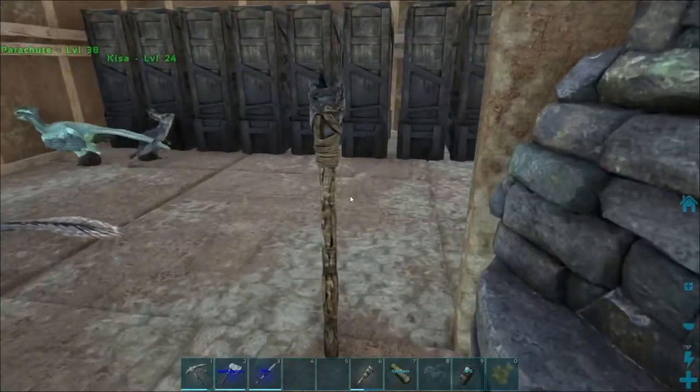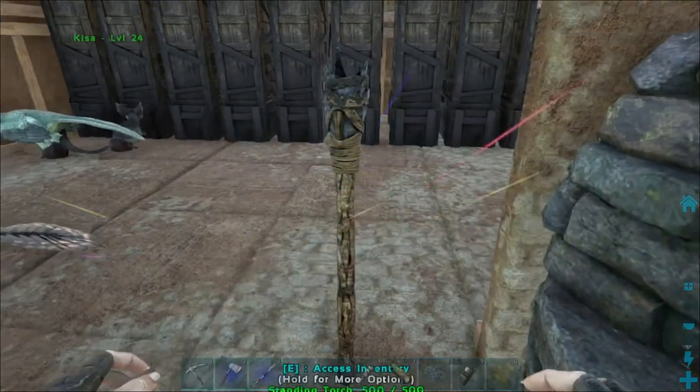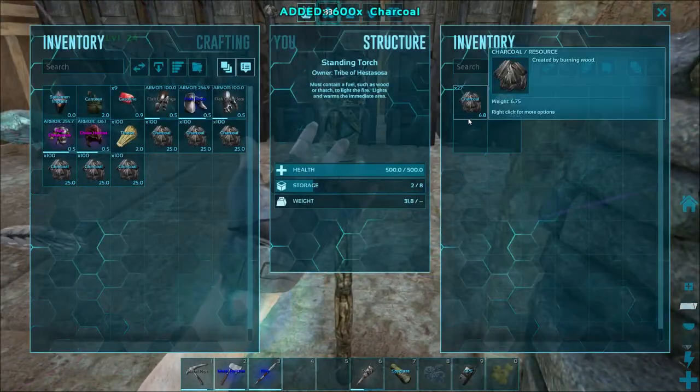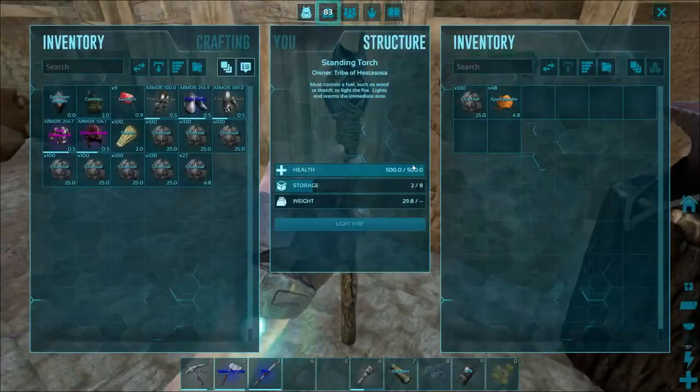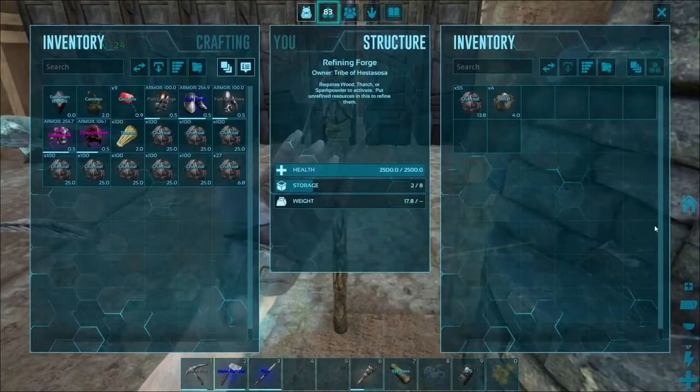A good way to farm charcoal is to make a lot of standing torches and fill them up with wood and just let them burn. Every time a wood is used it will turn into charcoal. So if you fill up a standing torch with wood and make it all burn, you will get 800 charcoal.